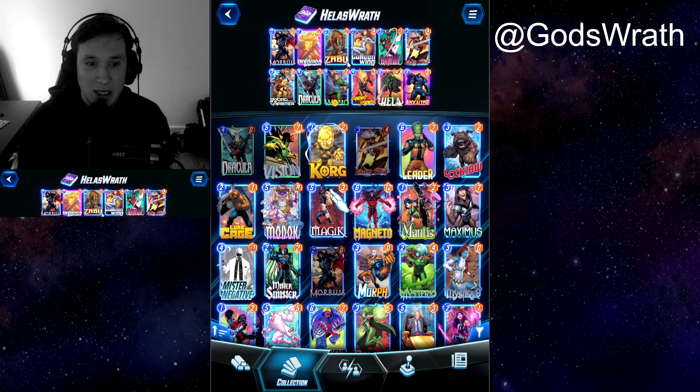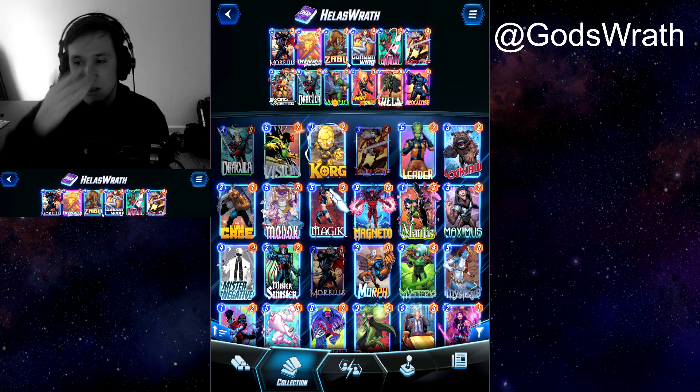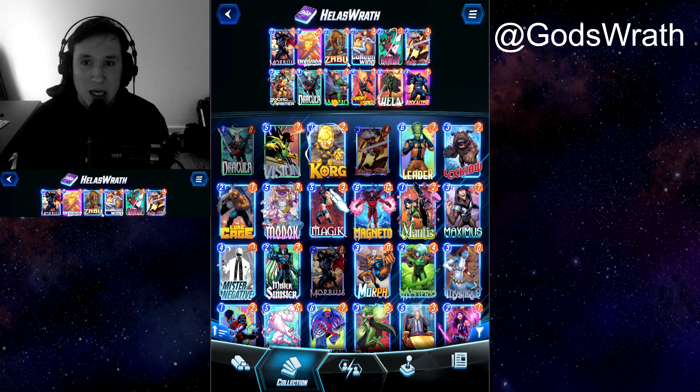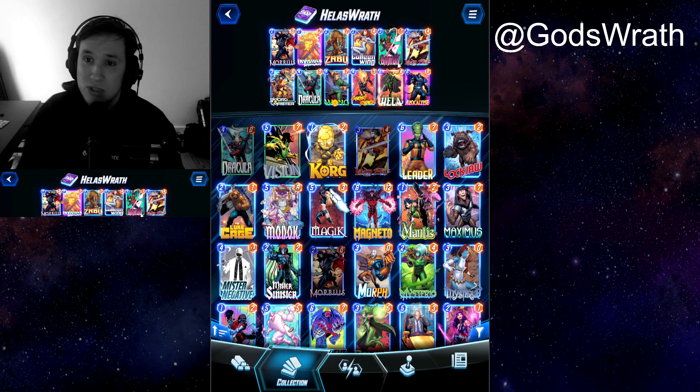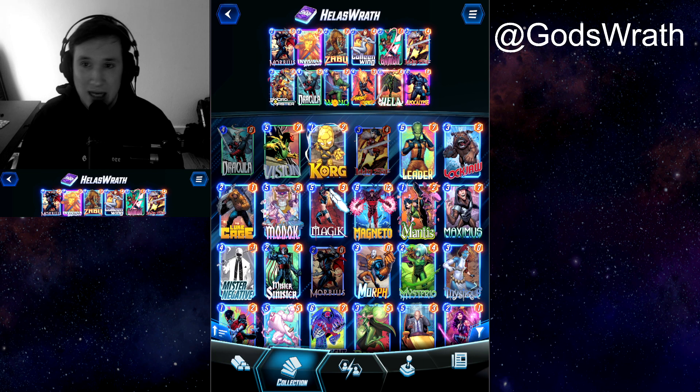It's not beginner in the sense of a budget deck or anything. This is more like a beginner deck because even though you might discard Hela — because these things can happen — you still have a very strong Apocalypse to throw down. My Apocalypse has mostly been like 20 power. So in case Hela is not gonna work, you still have power that you can put on the board.